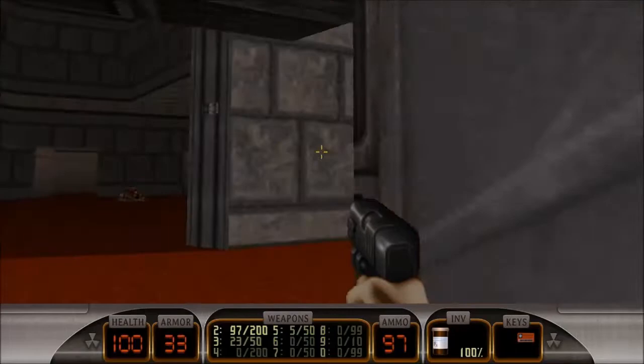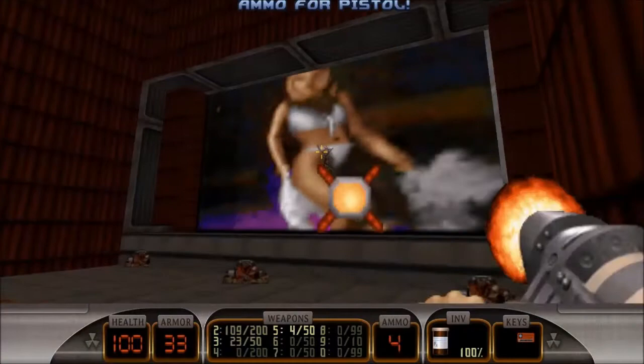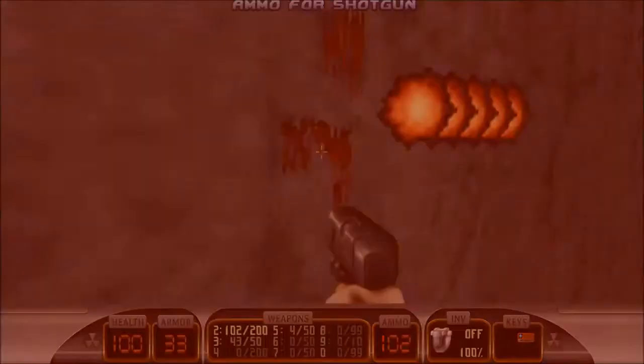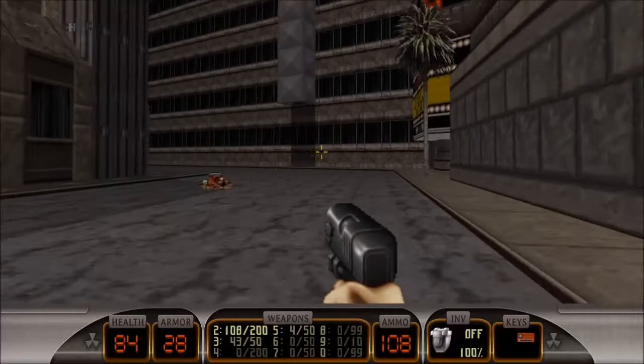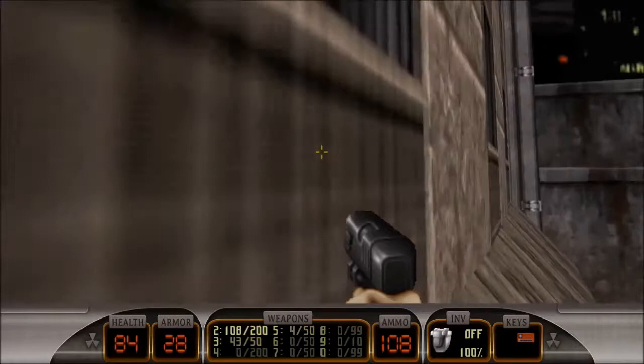I guess that was the one that teleported away earlier — he's just been following me around. So to progress, we go that way, but I don't want to go there just yet, because there are some secrets to be had. There's one behind this fine specimen here. There's no headshots in this game either, which is kind of annoying. Not that I'm that great of a shot anyway. This is like the level I know the best, because it's the one I've played the most often on various different platforms.